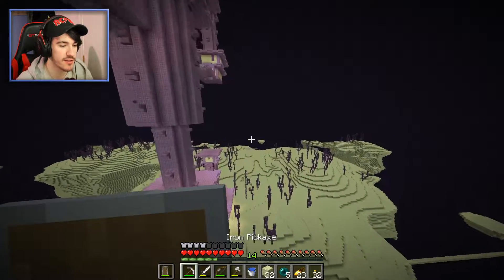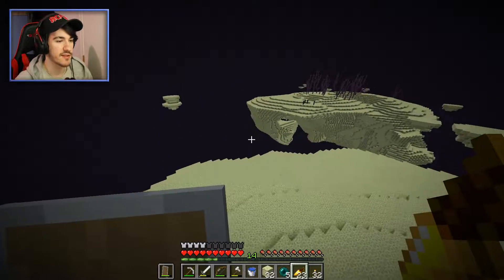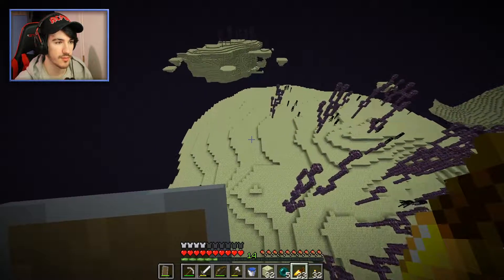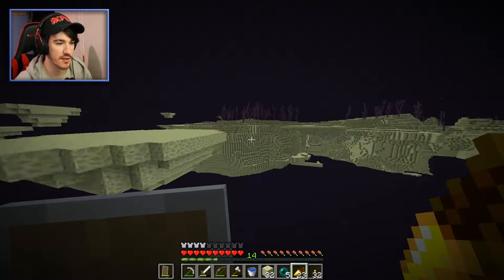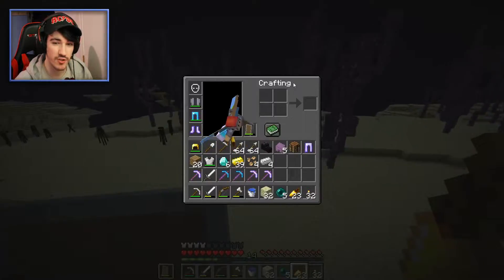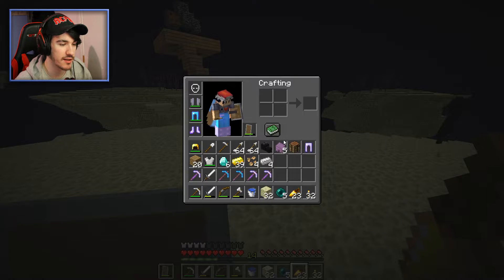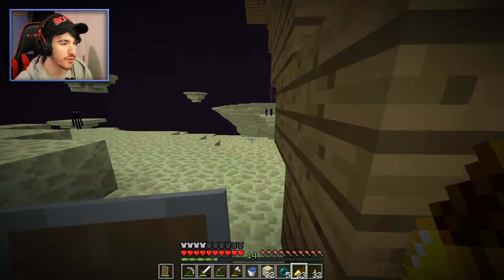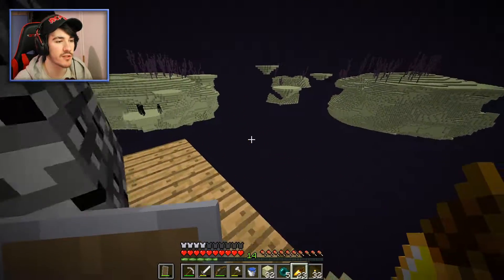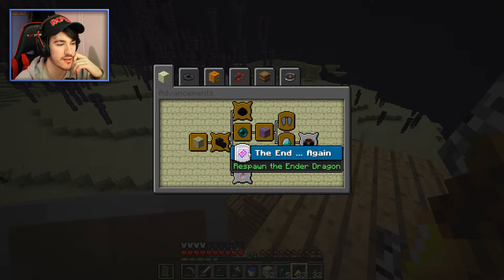Now I can just fly away — it is so good to have an elytra. I think this is the way back to the portal — the Remote Getaway — yes, it's right there. We successfully raided an End City and got an elytra first try, which is pretty insane. We got a dragon head and six diamonds. Now I want to make an enchantment table but I need books, paper, and bookshelves for the good enchantments.